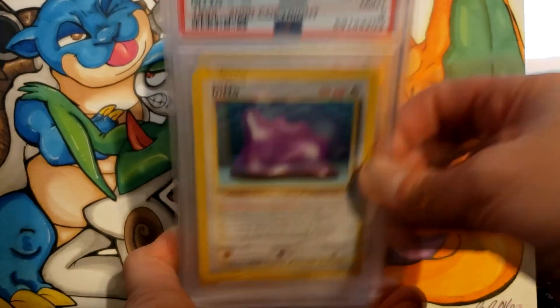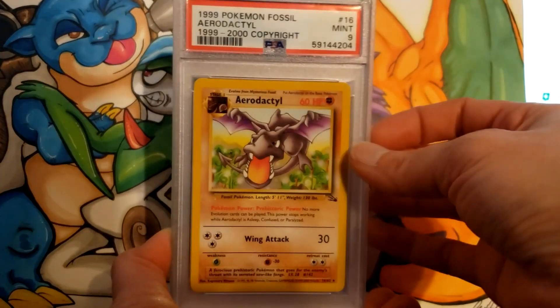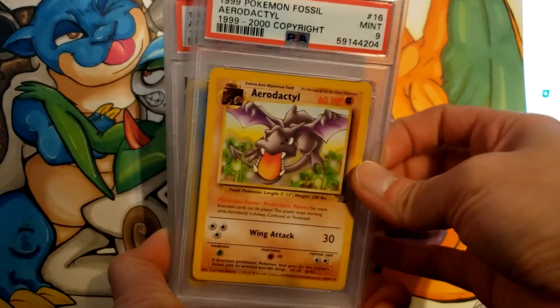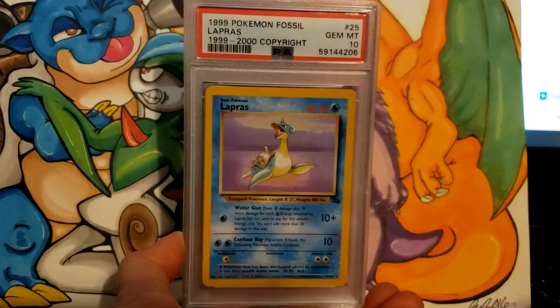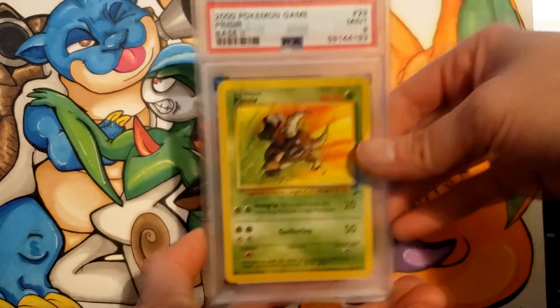Ditto a 9. I think I did have the Australian box — the Red Label Australian box — so I'll definitely have to note that when I sell these. Aerodactyl a 9, Articuno a 9, Lapras a 10, and Pinsir a 9.